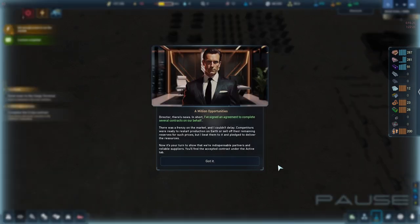Mr Ledger has signed contracts on our behalf without asking. There was a frenzy on the market and he pledged to deliver resources - now it's our turn to fulfill them. You'll find the accepted contracts under the active tab. This is where Ledger becomes annoying because he starts accepting contracts without your approval. Some of the stuff he signs off on is things you can't really produce yet so you have to buy it in.